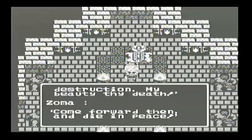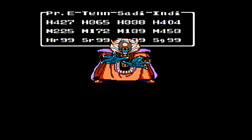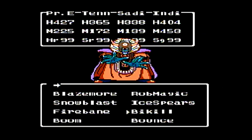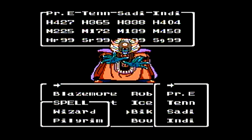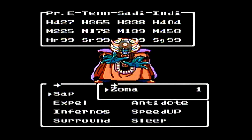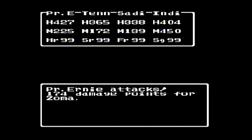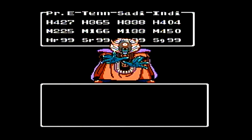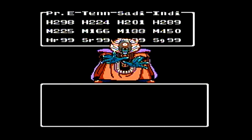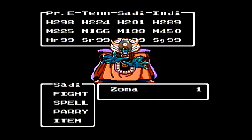Even though we're level 99, he's still going to be pretty tough, so we're going to have to fight pretty smart — use a lot of buffs and debuffs on him. First thing we want to do is get Bi-Kill up on Sadie, because Sadie has the best critical hit chance: 99 out of 256, because that's how the Fighter's hit rate is calculated — basically a 39% chance to get a critical hit. Everybody else just has a 1 in 64 chance, which is roughly 1.5%. To increase damage we're going to cast Sap on Zoma to lower his defense, and to lower the damage he does to us, we're going to put up the Barrier spell — that cuts down on damage from his breath attacks. He tends to use a breath attack like every round.